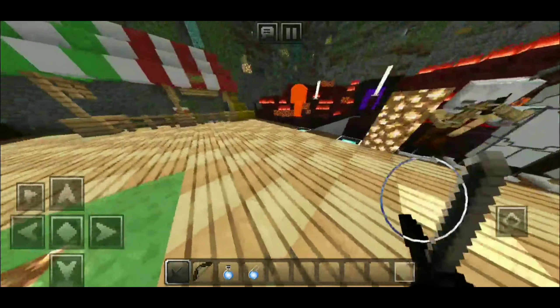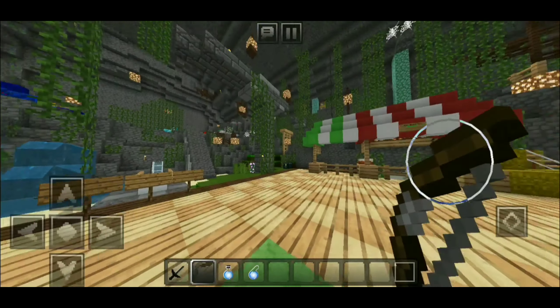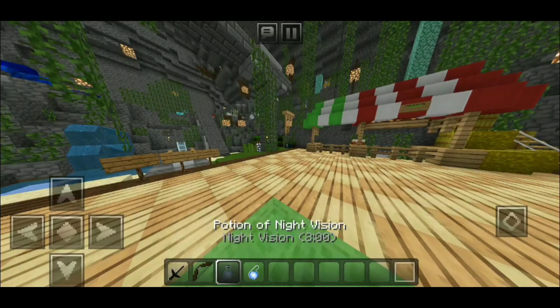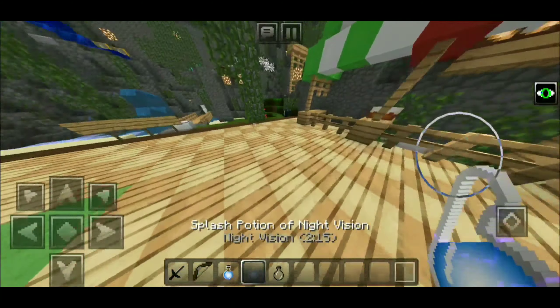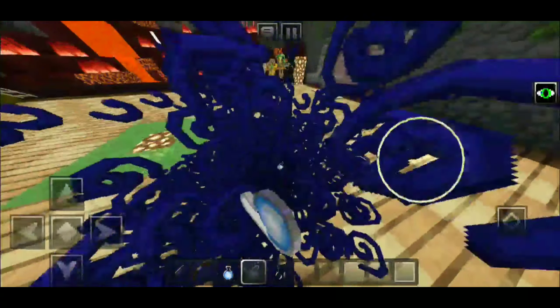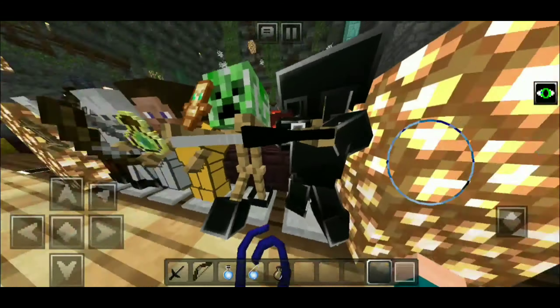Here is the sword — it is pretty dope. This is the bow; the bow unfortunately does not have an indicator but it has an interesting little crosshair in the middle. Of course we have the potions — just drinking some of that right now. That is how the particles look like; many of you have been asking about particles, so here you go.